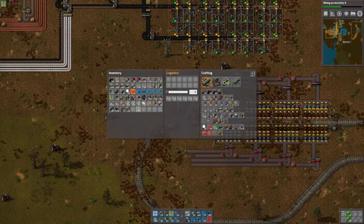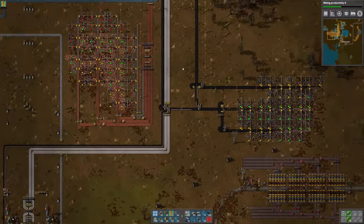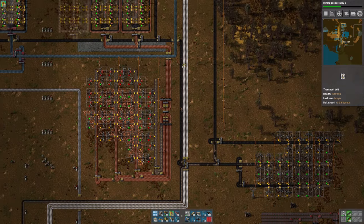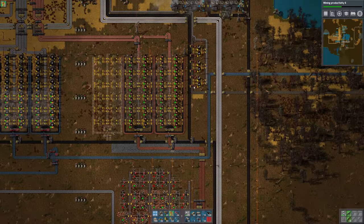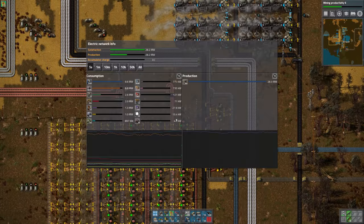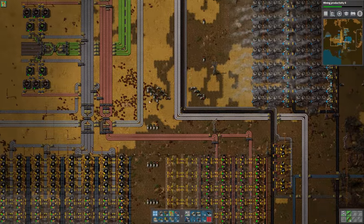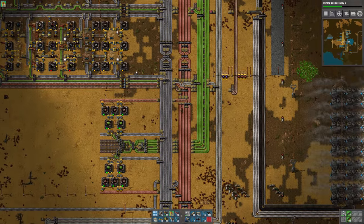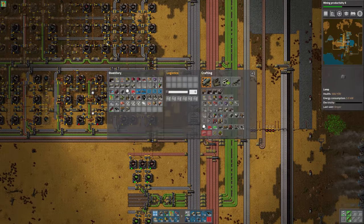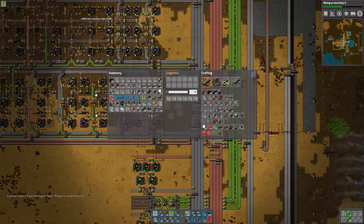All right, let's go get some more belts and finish setting this thing up into our system. Look at all the coal that's missing — we gotta get some more coal. How's our electricity going? Yeah, it's all right for now. All right, red belts — we got some splitters, we got some undergrounds. Really just red belts right now should be fine. That's a lot of them.